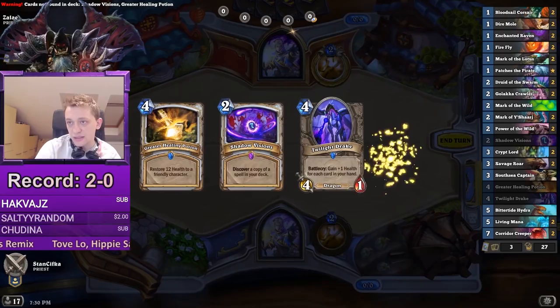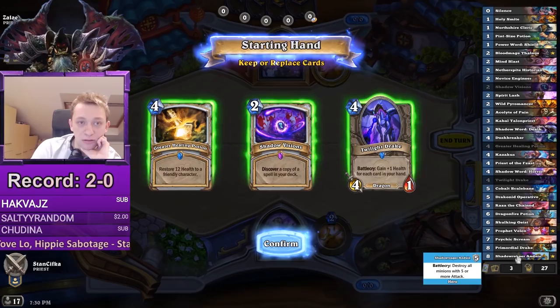Round three. Zalai is definitely the favorite because he has more card draw. I have the Dragon package, which is not that great. On the other hand, he used to have Operative, and it's still all about who draws Raza Anduin first — so you can just get lucky and get it.